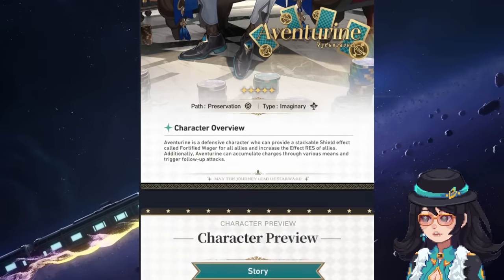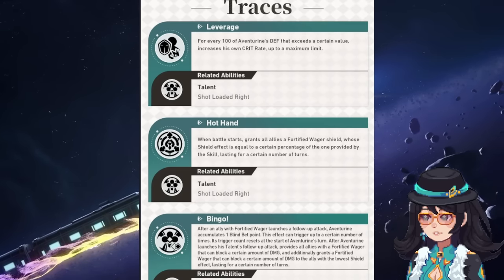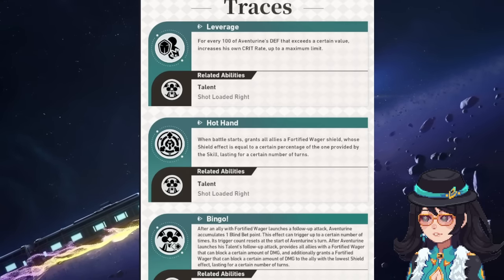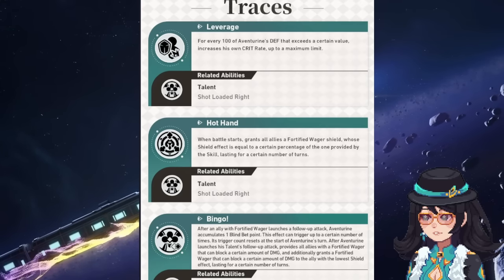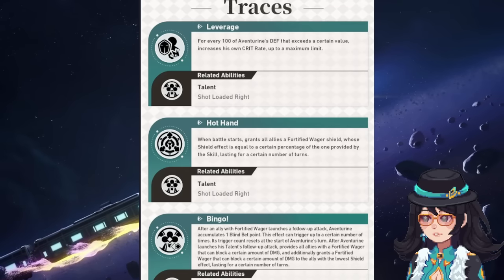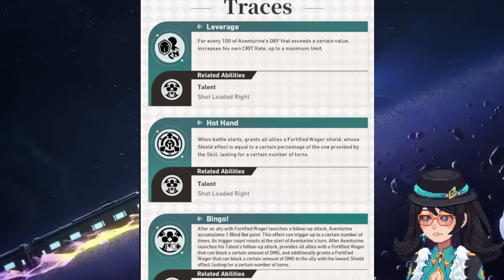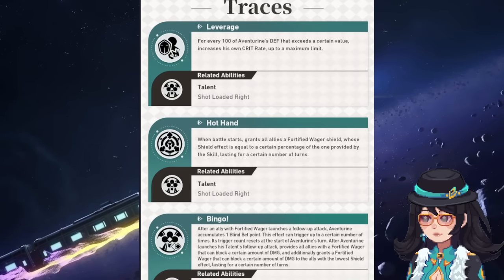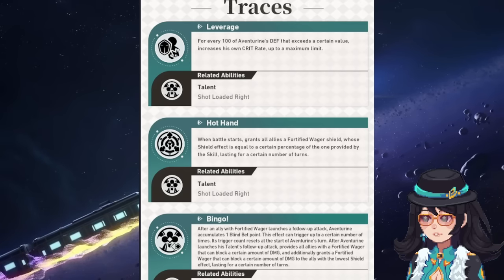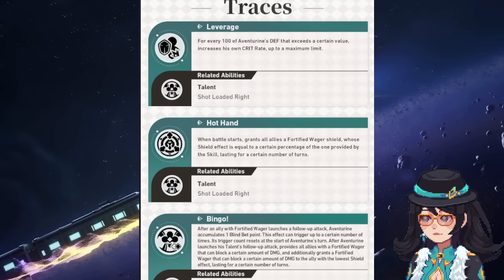When we look at his character preview, I want to point out why this light cone could be really good for his trace: for every 100 of Aventurine's defense that exceeds a certain value, it increases his own crit rate up to a maximum limit. That alone suggests you want a lot of defense on this character. With the signature light cone giving 40% defense plus a good amount of flat defense, you'll get a bunch of crit rate, and then also 40% crit damage essentially at all times — giving you solid crit rate and crit damage before relic main stats and substats.